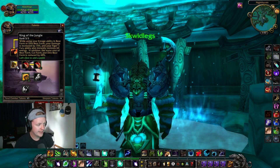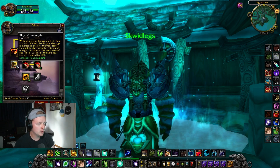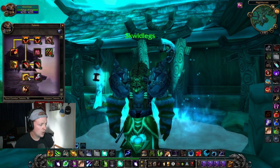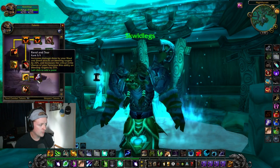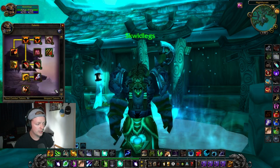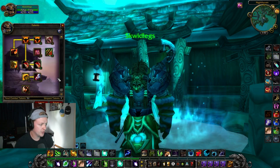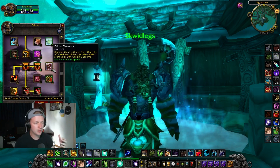One point in Mangle and King of the Jungle — King of the Jungle gives you a good energy boost with Tiger's Fury. And these down here are absolutely necessary for damage: Rend and Tear, Primal Gore, and Berserk. This allows your DoTs to crit and just do more damage in general. From here you're going to get into personal preference mode.